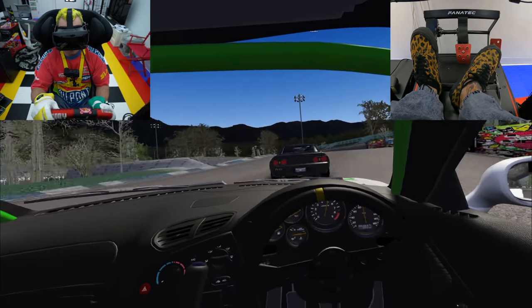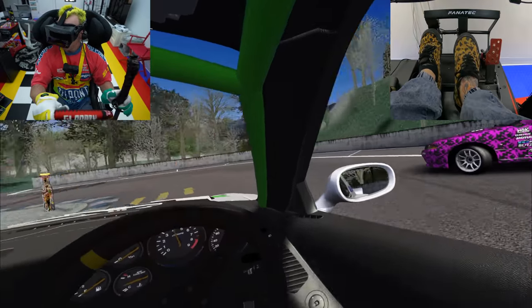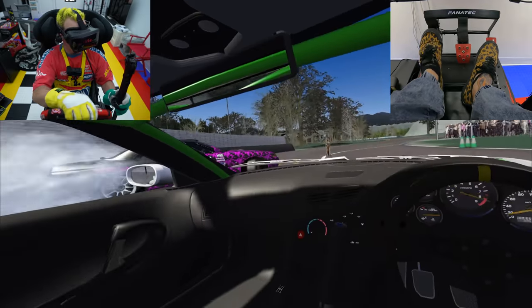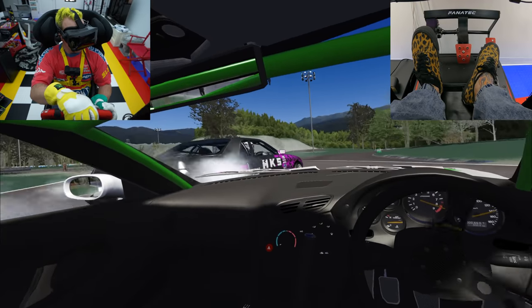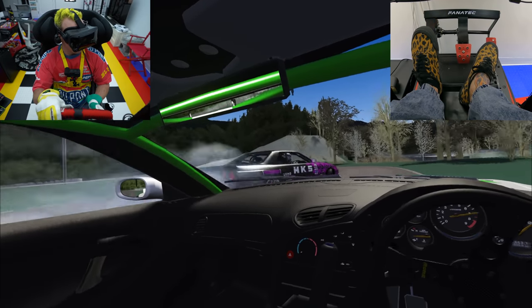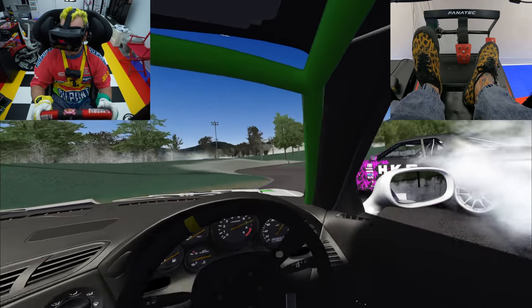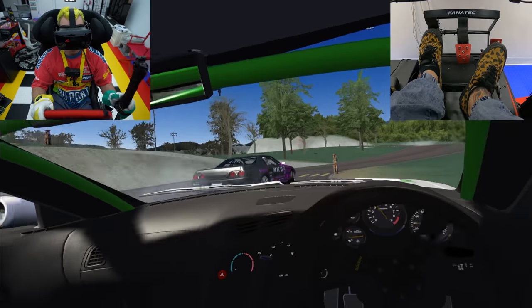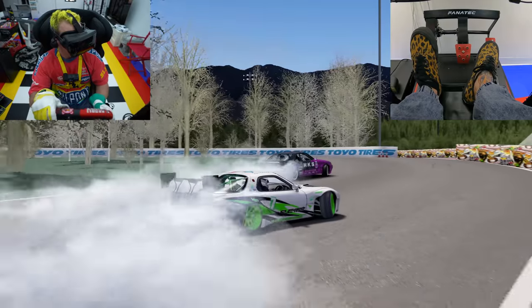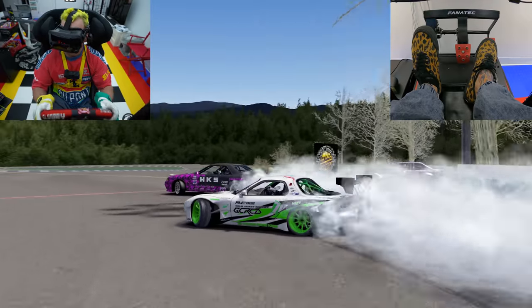That's kind of the gamble in real life, and why you want to drive with people you know are consistent. When you're driving, you're watching their front wheels and kind of watching that rate of angle change — just how the car is moving around. The more information you can take in and pay attention to, the more you'll be able to anticipate what they're doing and where they're going.